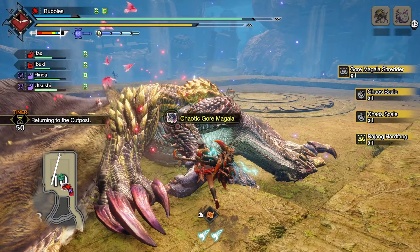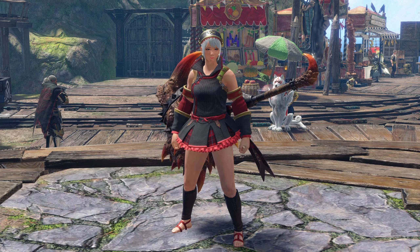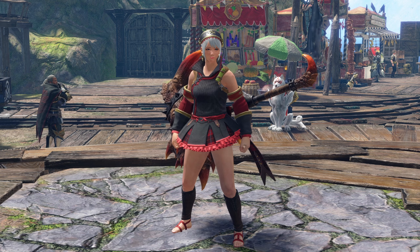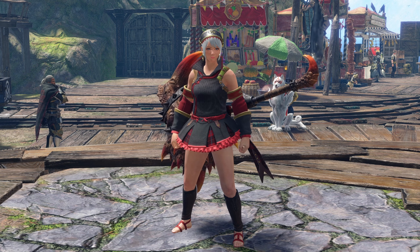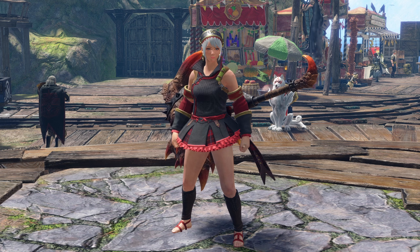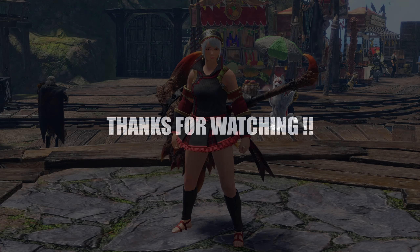13 minutes — it took a bit, thanks to him just sitting on ledges the entire hunt, in two of the zones at least. Well everybody, that was a level 220 Chaotic Gormagala with the hammer. A bit annoying that he kept going to zones with ledges and insisting on staying on top of them, but it happens. Thank you so much for watching, and I hope to see you on the next one.